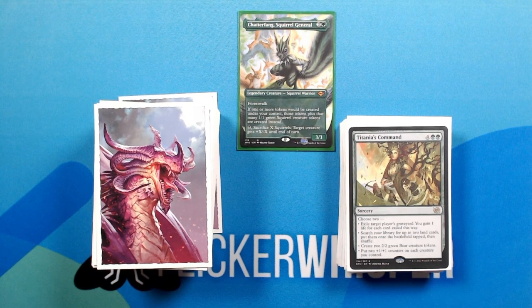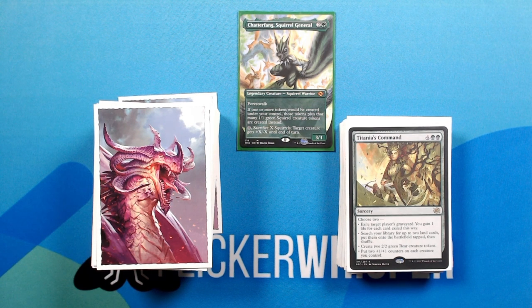Titania's Command — 4 green green for a Sorcery. Choose 2: exile target player's graveyard, you gain 1 life for each card exiled this way; search your library for up to 2 land cards, put them onto the battlefield tapped, then shuffle; create two 2/2 green Bear creature tokens; or put two +1/+1 counters on each creature you control.